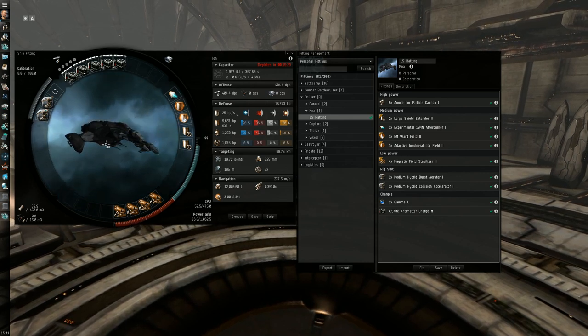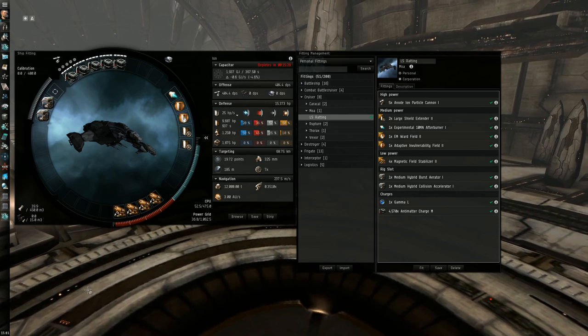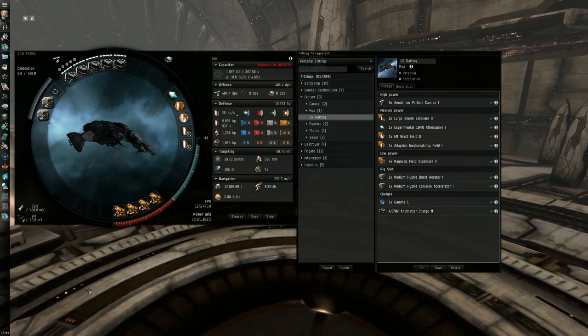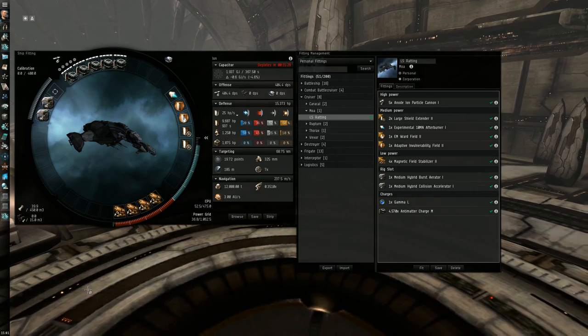The main difference between this Moa fit and the Caracal fit I showed before is the lack of the Microwarpdrive. Unfortunately, there is not enough power grid or CPU left over for the Microwarpdrive. So while the DPS and tank is way better on the Moa, this ship is much slower than the Caracal.